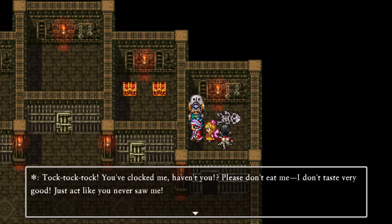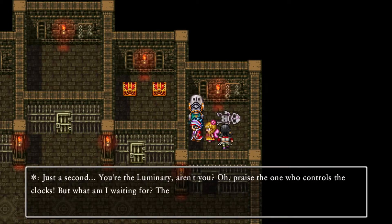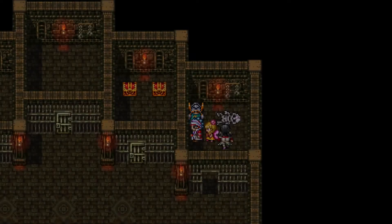You clocked me, haven't you? Please don't eat me - I don't taste very good. Just act like you never saw me. You're the luminary, aren't you? Oh, praise the one who controls the clocks. But what am I waiting for? The password I found is Password 123. We can now visit Wheelbrook via the altar of a heavenly bride. Alright, we get it.